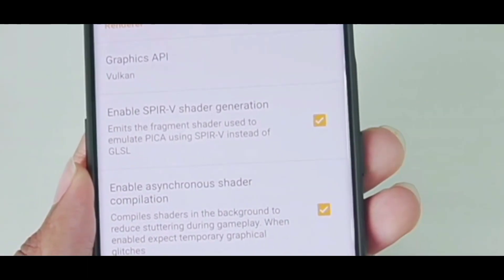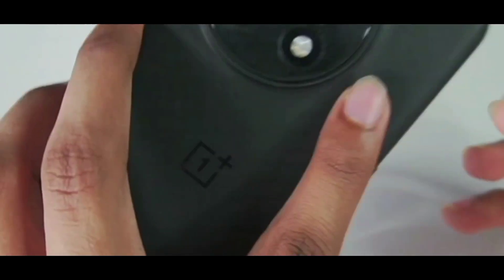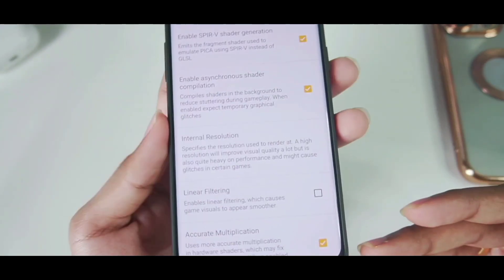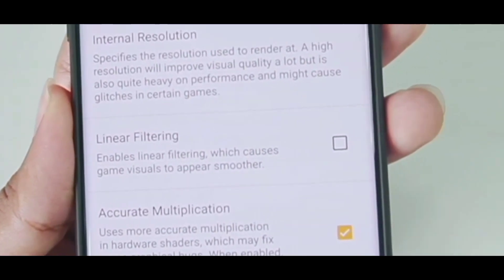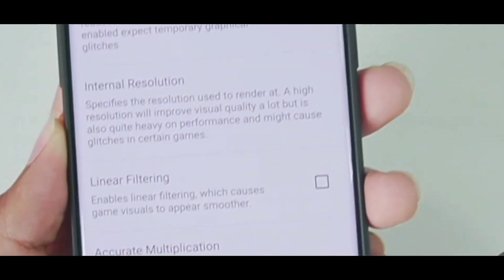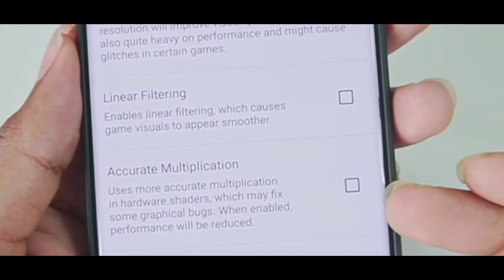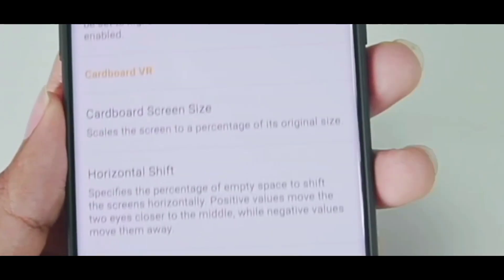Enable SPIRV Shader Generation. Enable Asynchronous Shader Compilation. For internal resolution, keep it according to your device specs. The device I'm using has a Snapdragon 8 Gen 2 processor, so we can go up to 4x internal resolution, but I recommend keeping it anywhere from 1x to 2x. Make sure to disable linear filtering — enabling it will cause lower FPS, though game visuals will appear smoother. Also disable Accurate Shader Multiplication to avoid low FPS. Enable Disk Shader Cache. That's about it for graphics settings.